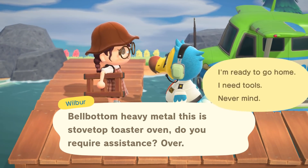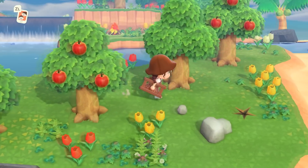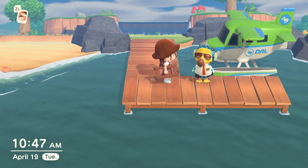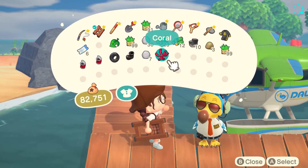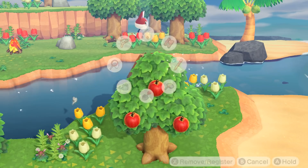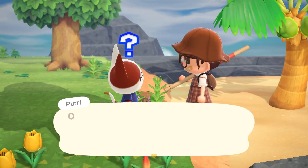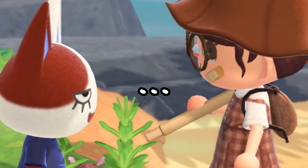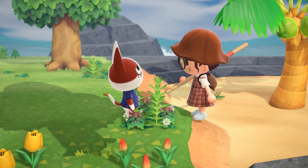I want to get this villager hunt done before it starts raining. Island 22 — it's a sheep. No, sorry. Island 23 — it's Dom. Love ya, but no. Island 24 — who is this? Is that Pearl? Oh, it's Pearl! I love her. I have her amiibo card so I can get her whenever I want, and she's a snooty, so... maybe?